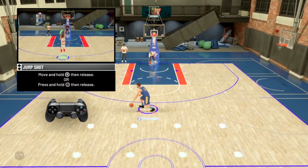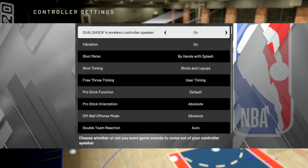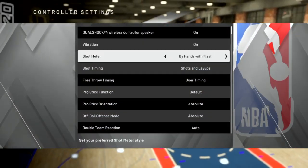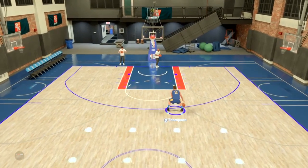I like the new green animations, no cap. And two greens back-to-back! Alright, go to Options, then Controller Settings, and boom — there you go, shot meter. You've got 'by hands with splash' and 'by hands with splat'. Just keep cycling through: 'by hands with splash', 'by hands with splat'. I'm gonna try both real quick for y'all.